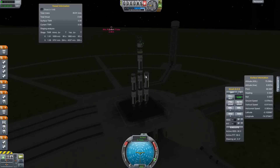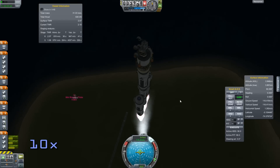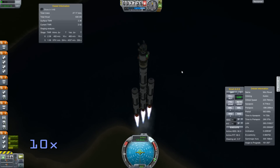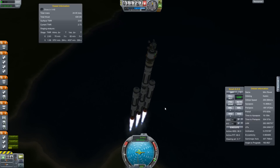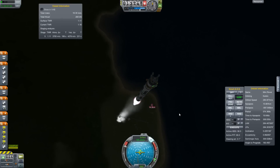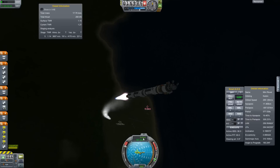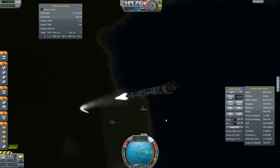I'll probably fast forward until these are ready to drop off and then bring it back to real time. Okay so let's see how this goes. Parachutes are out - I think that was pretty successful. I need to start pitching over more - that might have been a little aggressive, oh well. Those are really going to fall back right around there, they might not even end up in the water. Pretty cool.